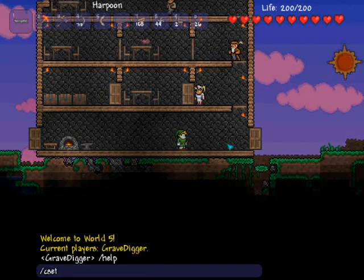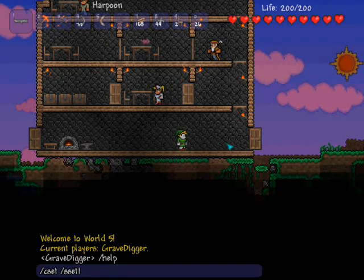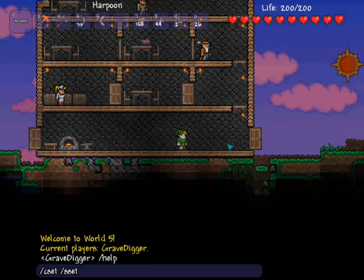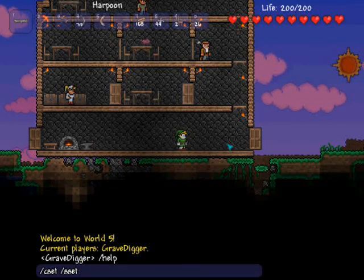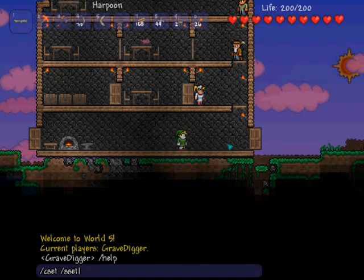And then C set and S set. What these do is: C set will protect your chests so that players cannot open them and it's only able to be opened by you. And S set is so that your sign will be protected, making it so that no one can adjust or edit your sign.